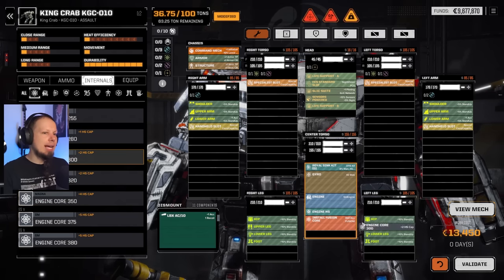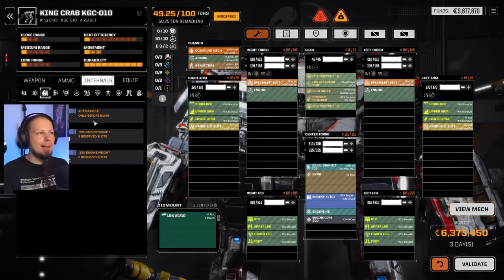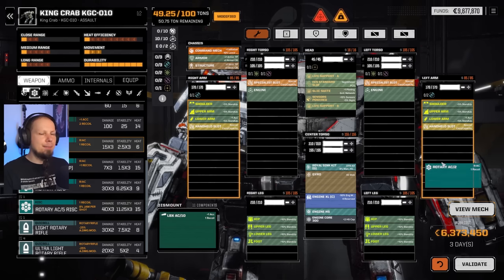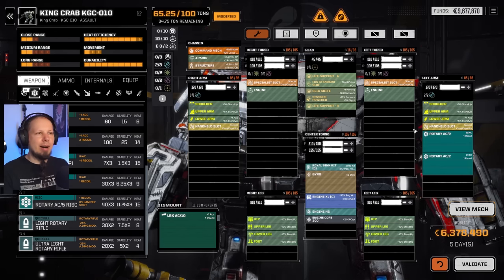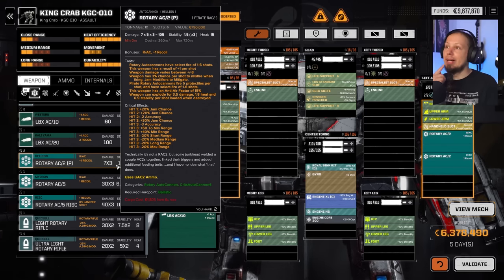First of all, we'll go for a 300-rated Clan XL engine, then start slapping weapons on this mech. I want to put two RACs in one arm and another RAC on the other arm. This Rotary Auto Cannon should be another 2, but we have a Pirate 2.